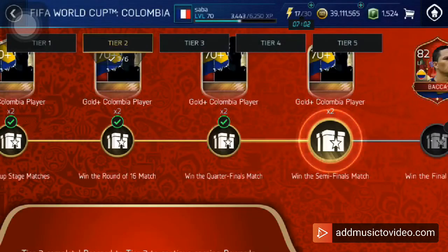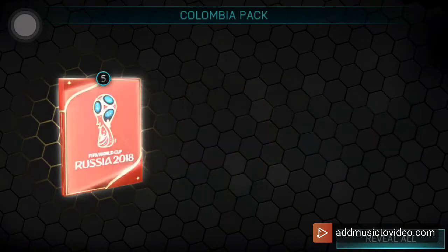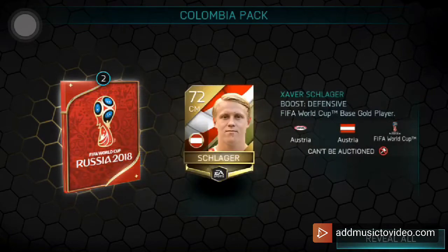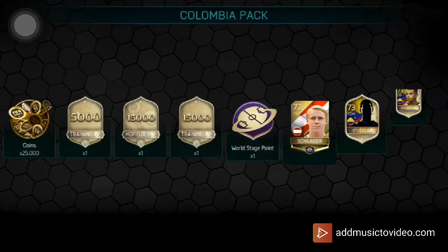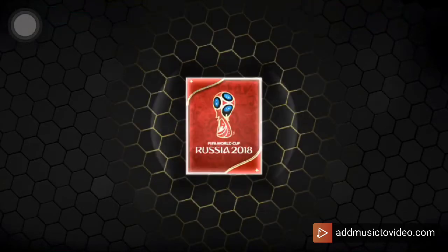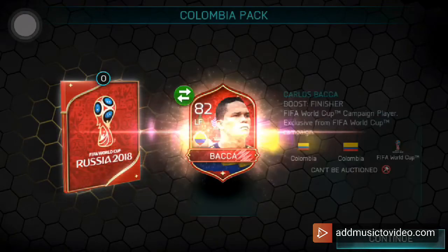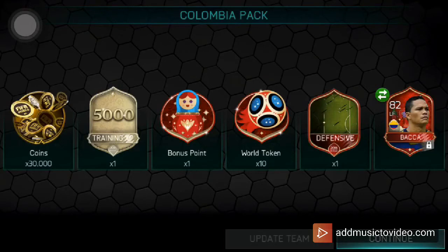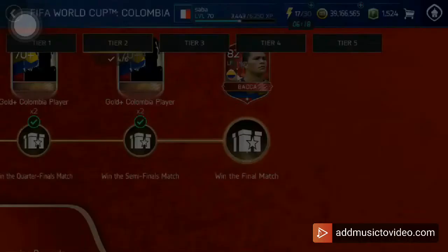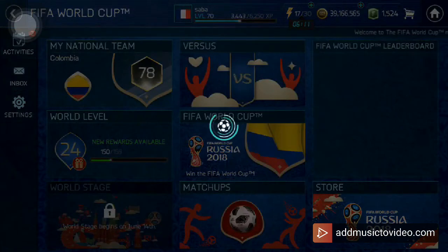This pack opening isn't as great as yesterday's just yet, but I promise you will see some insane packs in a moment. We didn't get anything great from the fourth one, but now we're guaranteed an 80-rated Carlos Baca. This card isn't really great — he's a left forward and his stats don't look that nice — but it's still good to have him, he's high-rated. We also got some tokens, XP, and coins.